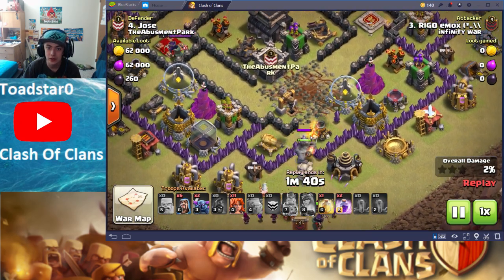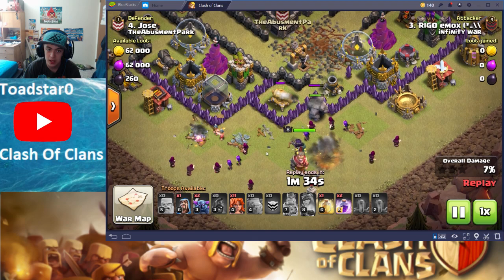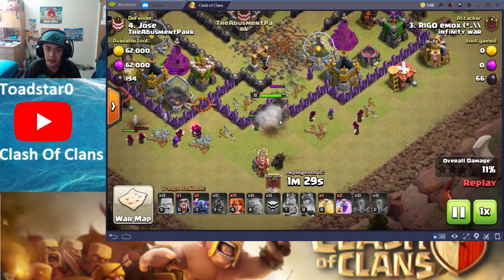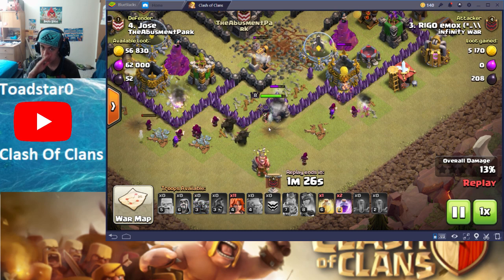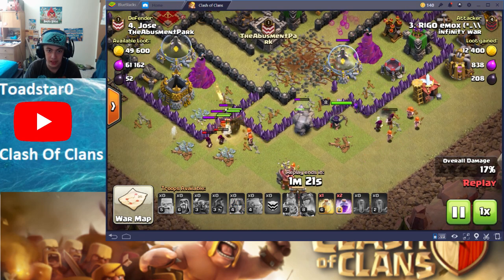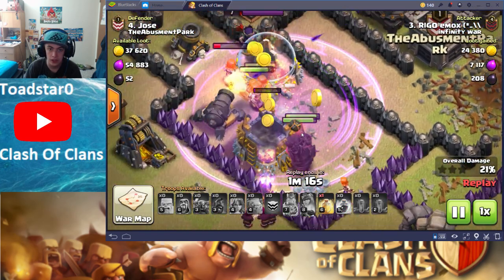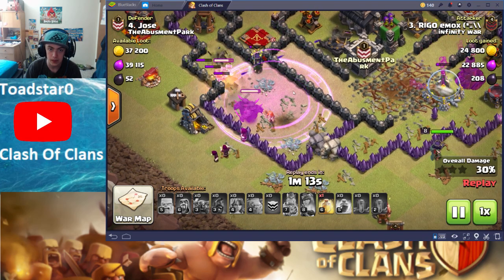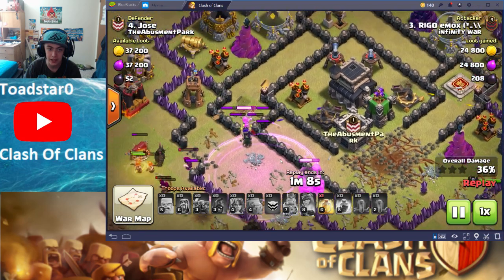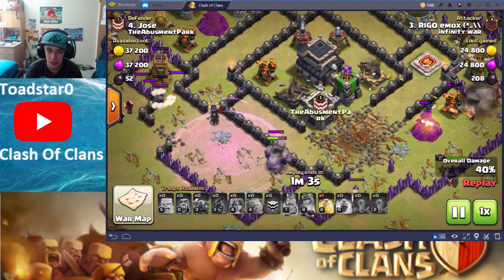Good job with the CC troops, though. Going in, he doesn't really have time to funnel those Golems too well. I wouldn't be surprised if these Wizards just go all the way around the center of the base — and yep, they do. The Queen's going in, and the Pekkas even go around. That's unfortunate. Looks like everyone's going to be going in kind of through this part of the base right here, which they do. The Rage spell goes off, but the Pekkas kind of just don't do anything — everyone went around the center of the base, which is a problem.